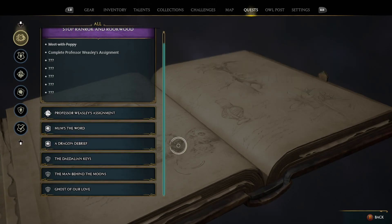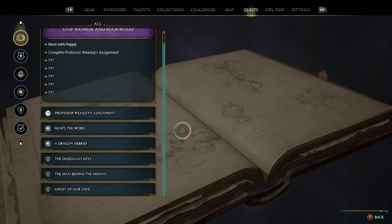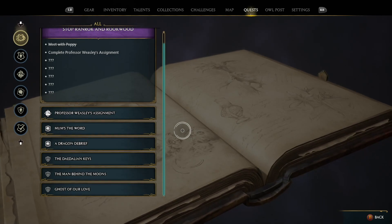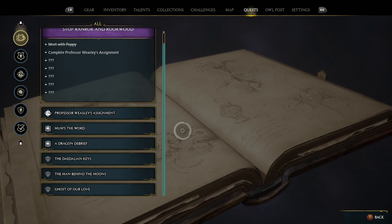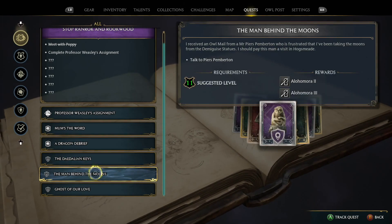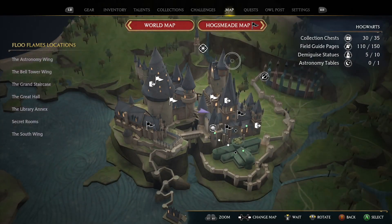I did find one more Daedalian key so I'm getting close, and I found another Demiguise statue. Even though it appears I've got the top spec version of Alohomora unlocked, when I drill into the back of the quest I can see there are five more Demiguise statues in Hogwarts. I got an owl from somebody and should go see a guy over in Hogsmeade to hopefully wrap this quest up.